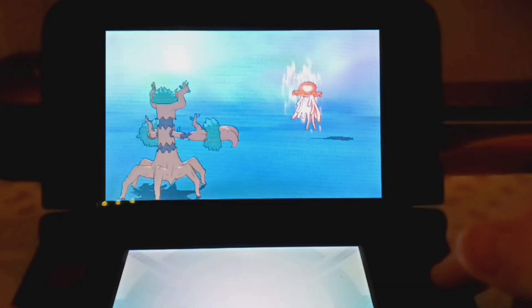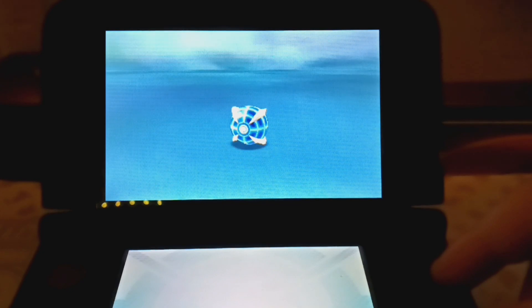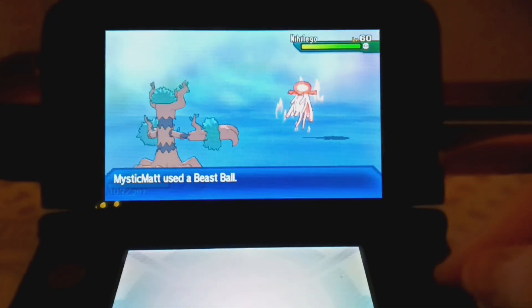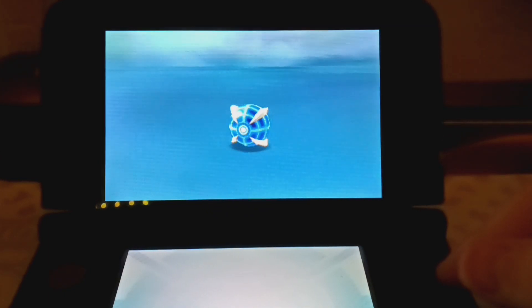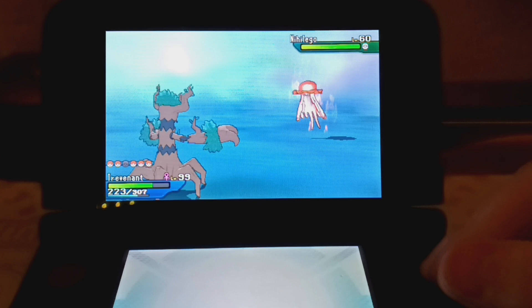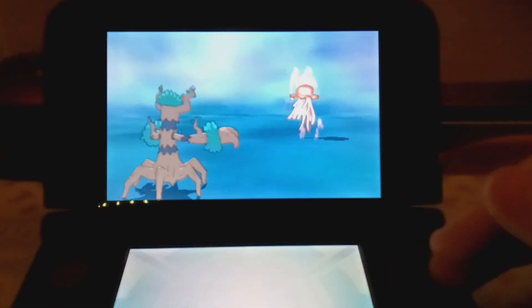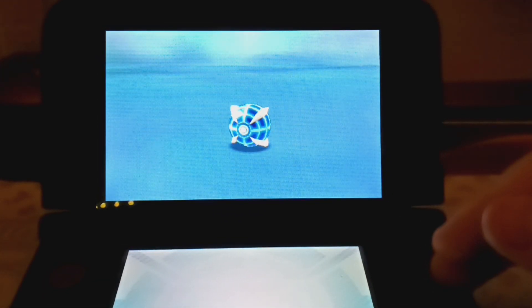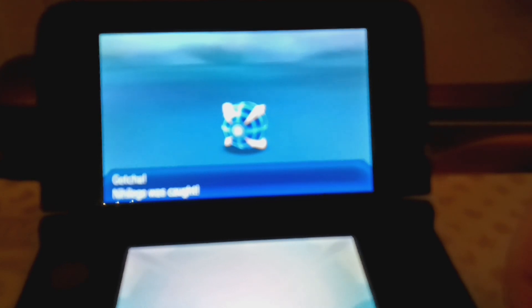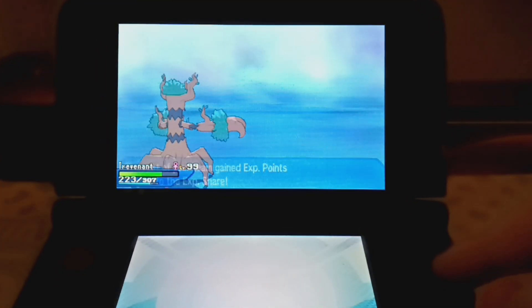Happy to get Nihilego out of the way. I went with an Abra with Bold Nature synchronize, so I'm hoping that works out. The last one didn't work with Stakataka. One shake, two, three — it broke out. Wow, that's three beast balls and nothing. If it takes two more I'll switch to Alolan Raichu and paralyze it. One, two, three — we got him! Awesome. Shiny Nihilego is down. It's a little blurry but it'll focus up.